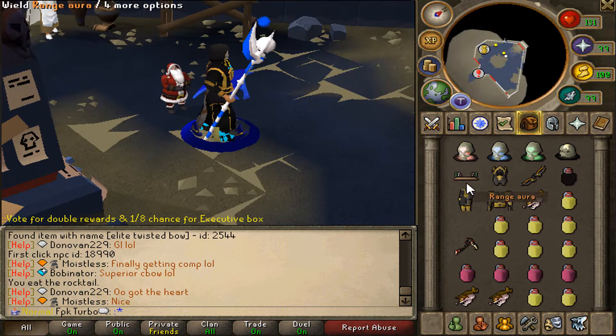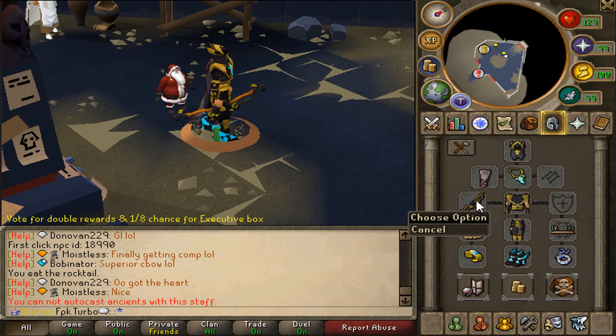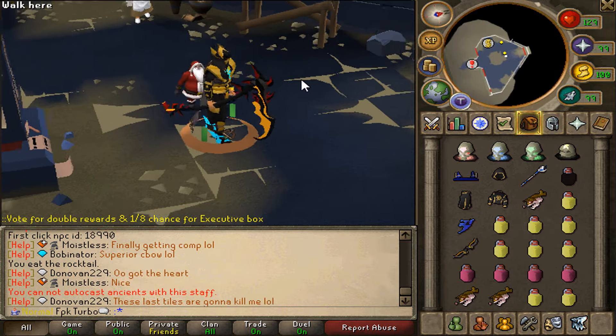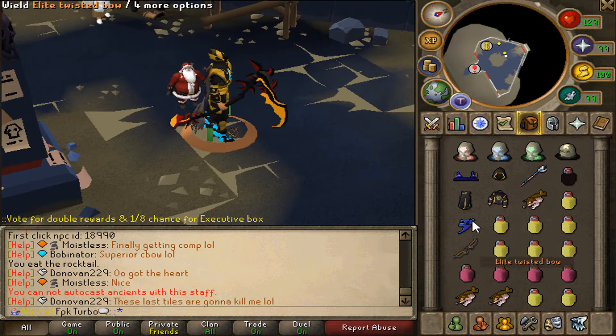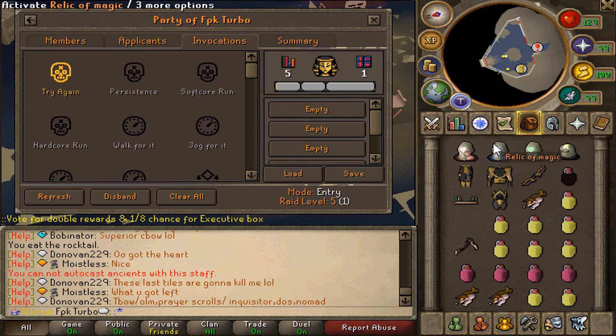Here's how my gear looks: I'll take all the relics, the range aura, the Mazori X, the elite twisted bow, and the Scythe of Madness. That's my gear — let's start the Tombs of Amascut.